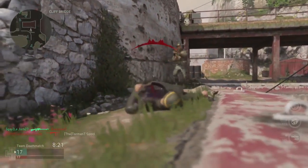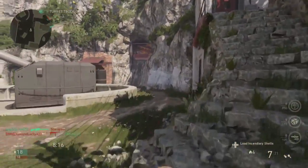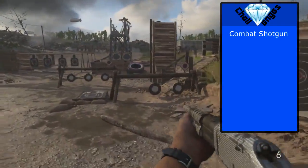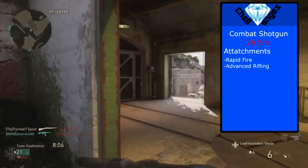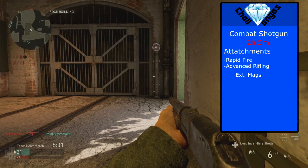Now without wasting any more time we're going to jump into the shotguns. First up we have the combat shotgun — this took me two hours and five minutes. The attachments I used were for the most part rapid fire and advanced rifling. Advanced rifling makes it so your bullets travel farther. I also found that extended mags was useful for this gun.